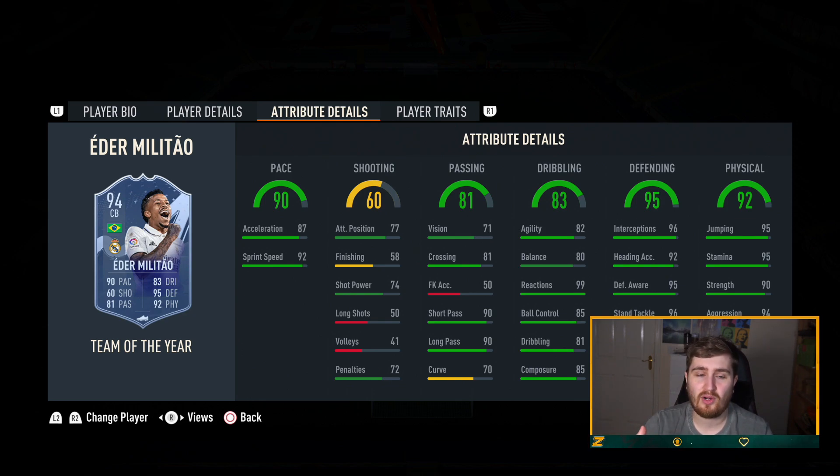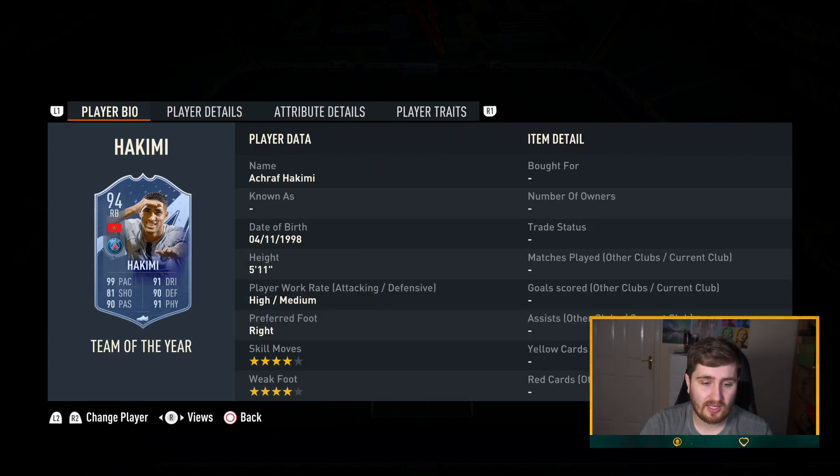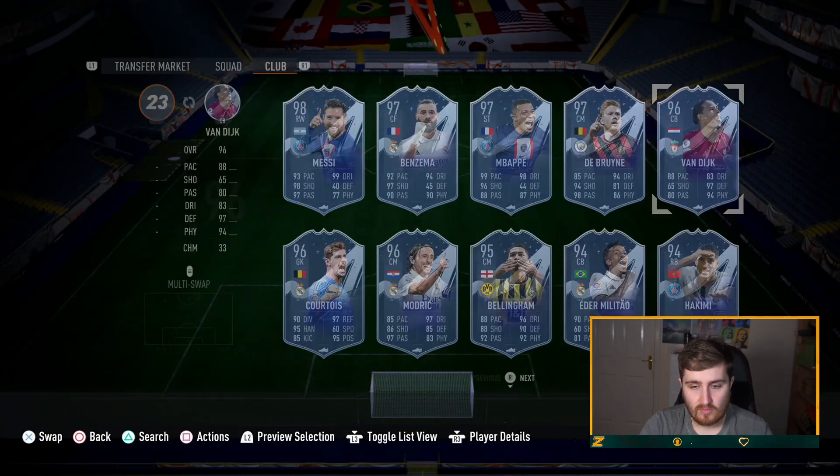Both Team of the Year center backs look very very good. Hakimi — it's going to be a long time until we get a better right back. Four star four star, 99 pace, insanely quick, great passing, amazing on the ball, elite defending, really good physical. There's a debate that he's the best card that's come out in Team of the Year for his position. He could be used for the rest of the year no doubt.